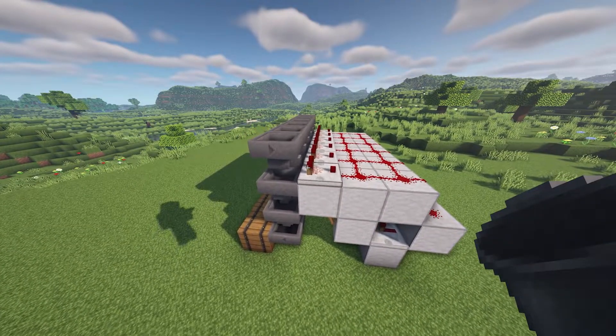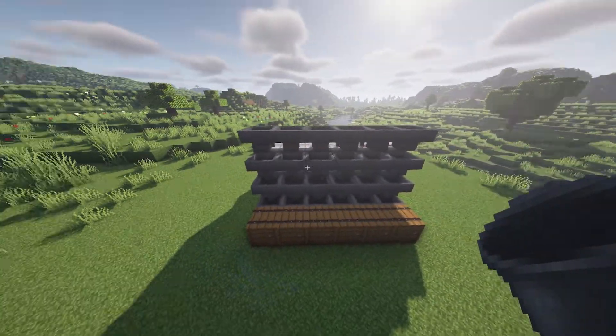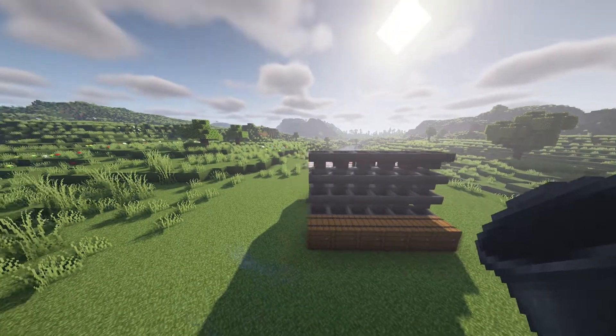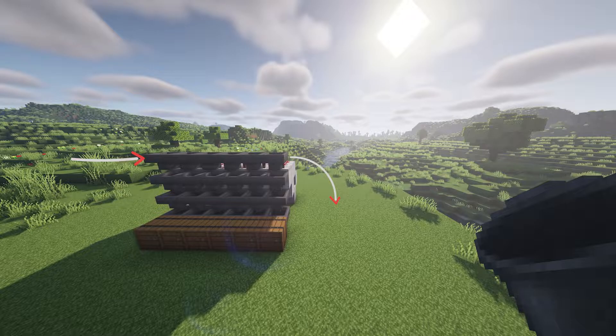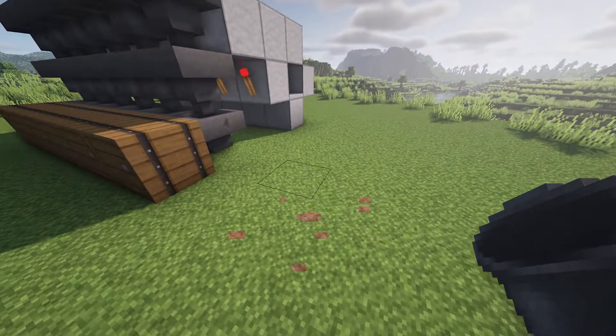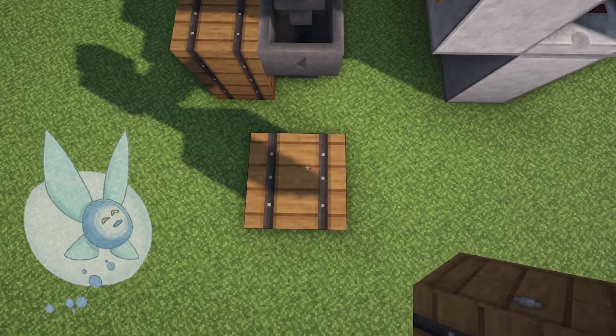Now we just need to create the in pipe and the out pipe. This is where the items will come from, and where they'll end up if they don't get picked up by the sorting system. I'm going to have it coming into this side and then going out to this side. For items that don't get picked up in the sorting system, we want to create a junk chest — it's not really junk, it's still valuable.